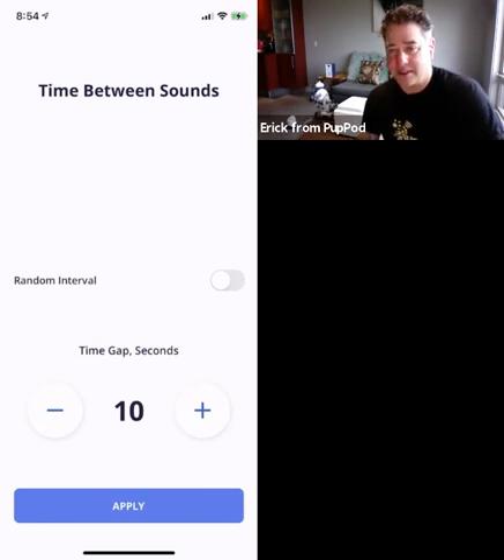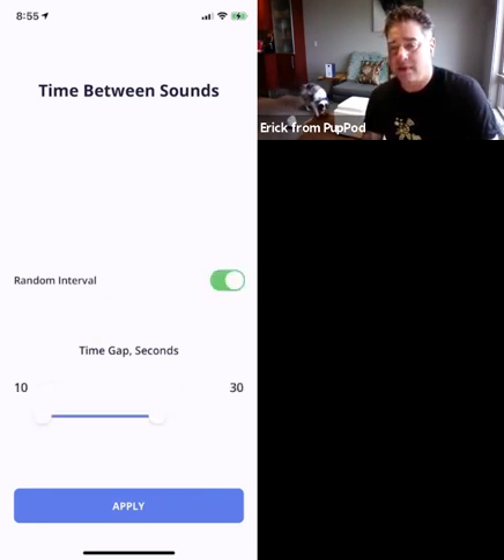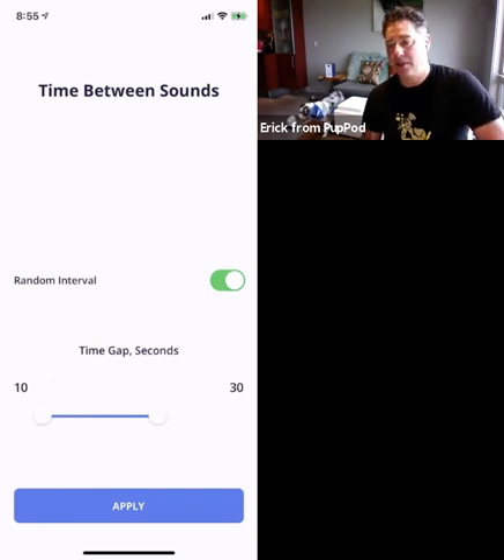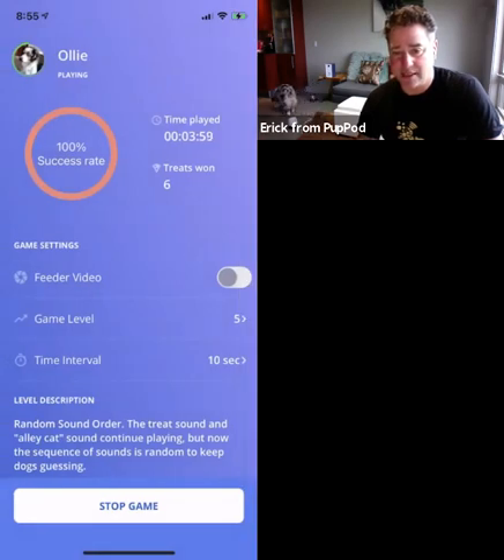You can also change the time interval between sounds. The sound is playing every 10 seconds, but if I bump that up in five-second increments, I can force Ollie to concentrate for longer because there'll be more time between sounds. I can also set the time interval to be random — so not only can we randomize the sequence of sounds, we can randomize the time between them, because dogs are really good at detecting patterns. Introducing randomness adds another level of difficulty for the dog to adapt to.